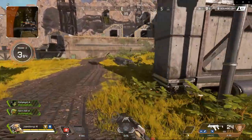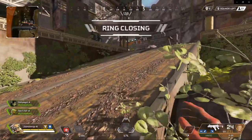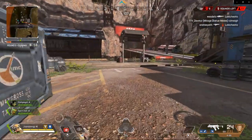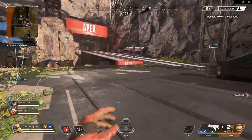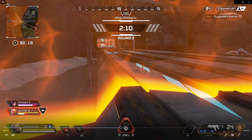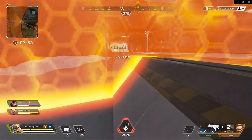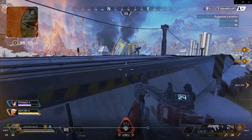Bloodhound — I love him. I think he's gotten better over time, and in this gameplay you guys will see what I can actually do. I think this is my best game with Bloodhound ever in Apex Legends. Moving forward — waiting for my teammates to get through. Don't be too aggressive. There is a team in that area near that structure.